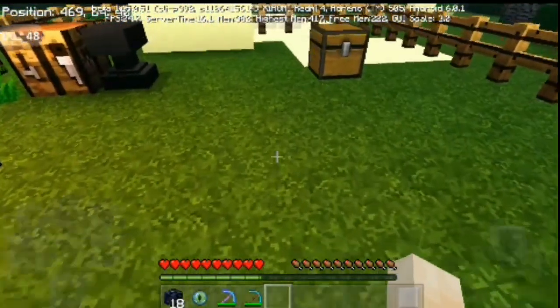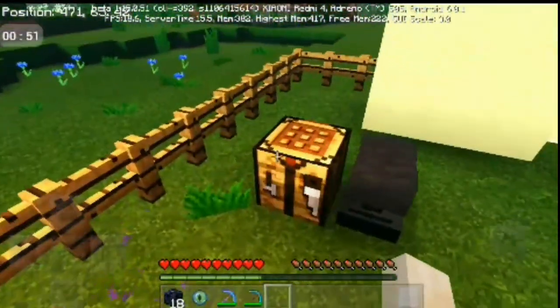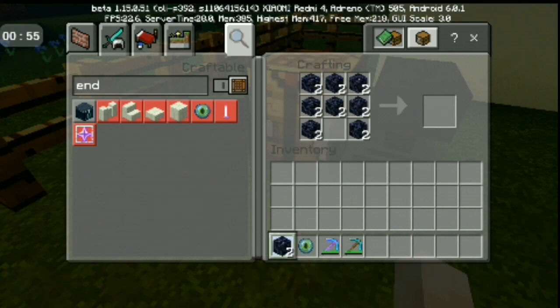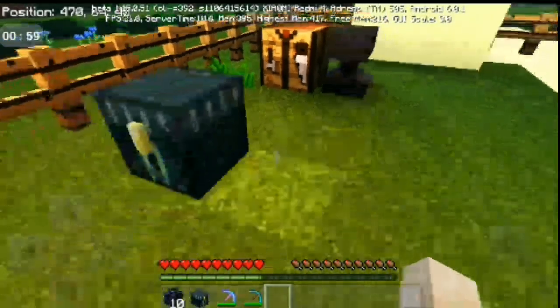Now I'm going to show you the use of the ender chest. Let me make one — what you have to do is place 8 blocks in the corners and 1 Eye of Ender in the middle, and you get an ender chest.